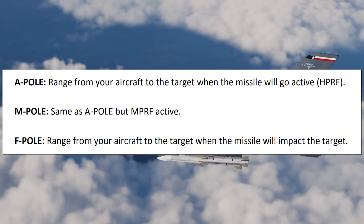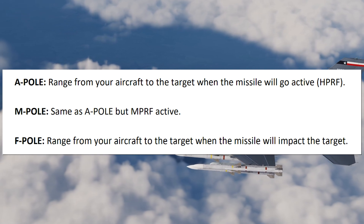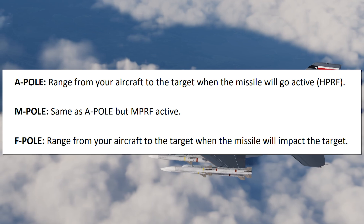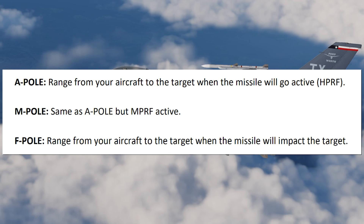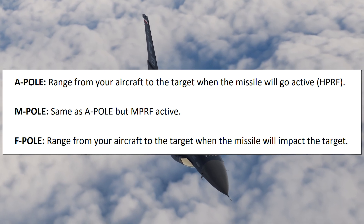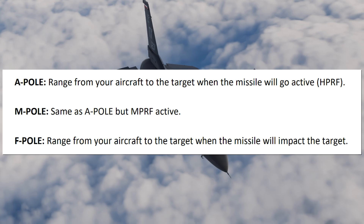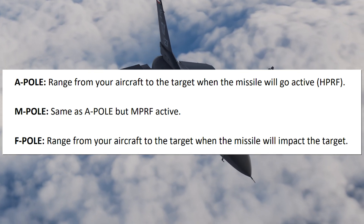Before we get into the symbology, let's talk about the different abbreviations we're going to be looking at on the HUD. We have APOL, which is the range from the aircraft to the target when the missile will go active, or HPRF which is Husky. MPOL is the same as APOL but MPRF active, which is Pitbull. Currently inside DCS World we do not have a Husky — we have a Pitbull mode — so right now we're just going to be focusing on MPOL, which is Pitbull.